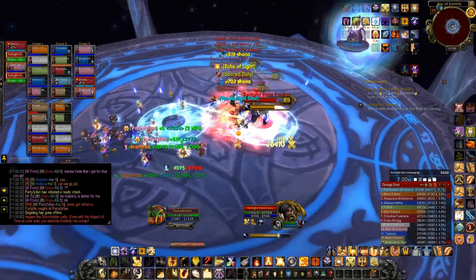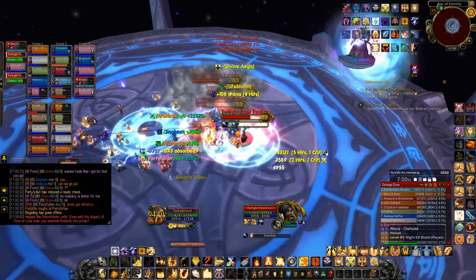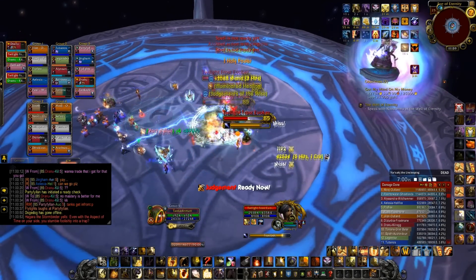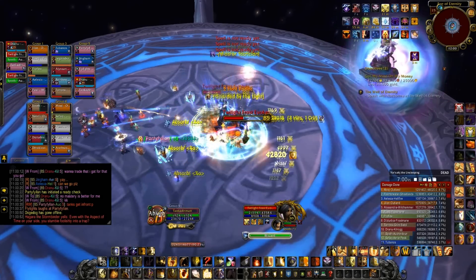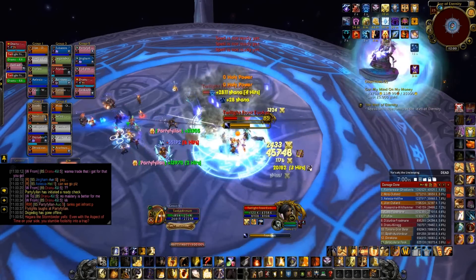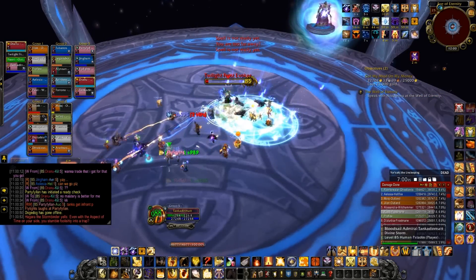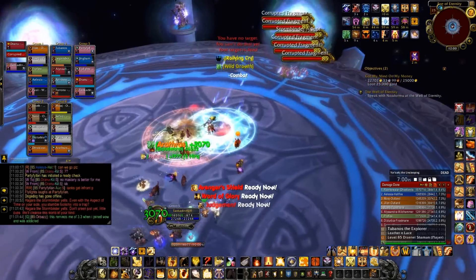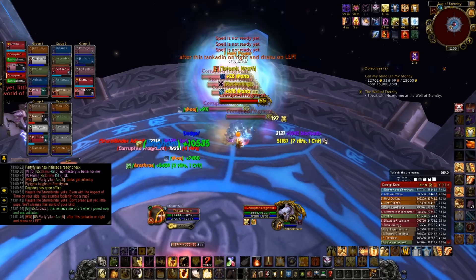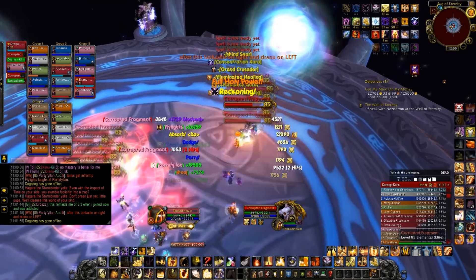The trash that spawns here is basically easy, except for the Majors. Majors on the first, second, and fourth portal will put down circles on the ground. These circles are blizzard moves and will sometimes stun you, which can be dispelled by anyone who can dispel magic effects. The blizzard move doesn't really do much damage in the Looking for Raid system, so it shouldn't pose much of a threat.